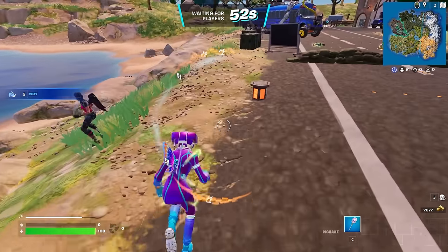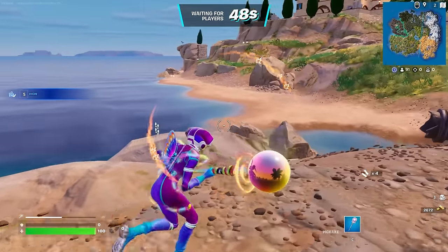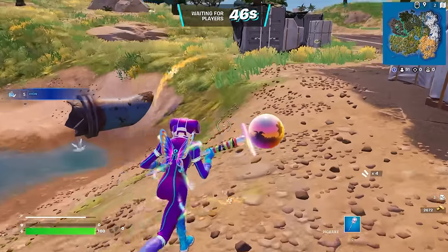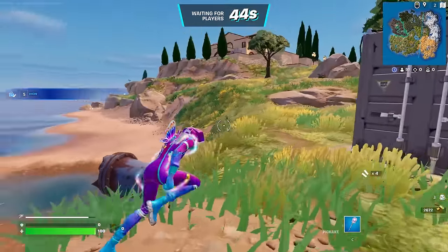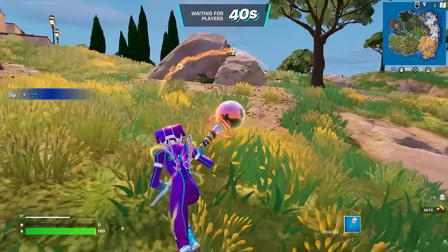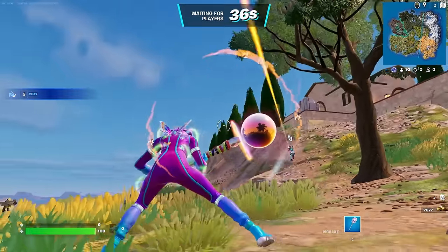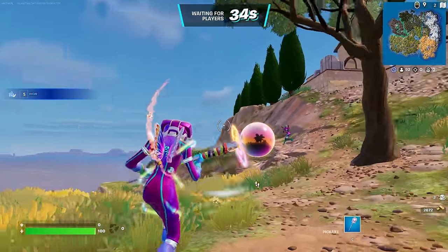Alright, so this is the Cosmo skin but I do have her Night Nebula edit style — the second one. I changed the edit style on the back bling as well. I definitely prefer this version of the skins over the other one. I feel like it matches a lot better with the pickaxe too. And the little rainbow line effect around her arms and legs is pretty cool.